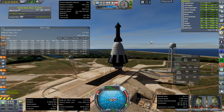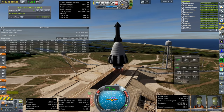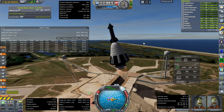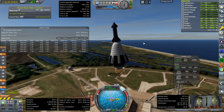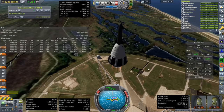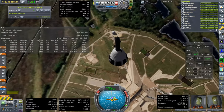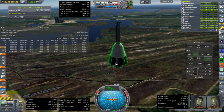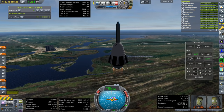Ignition. We're at Launch Complex 39B, by the way. And launch. Oh, the launch clamp thingies — get back over here. We're off, a little bit of a power slide there. I don't know what's up with those launch clamps; I think it's because of the ground on this pad or something. We'll have to find a different place.